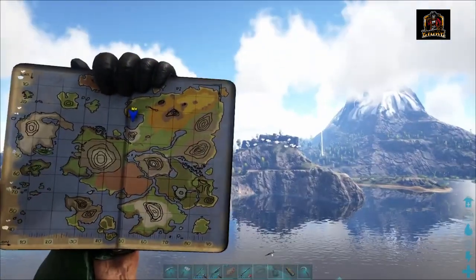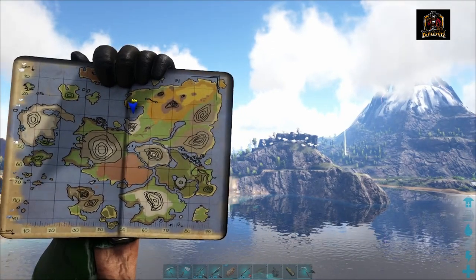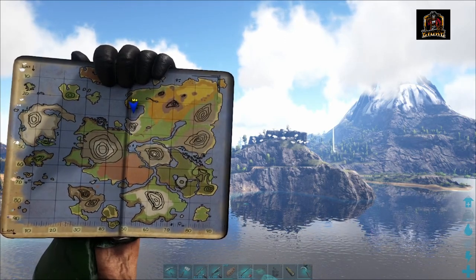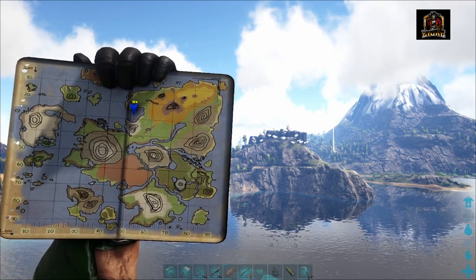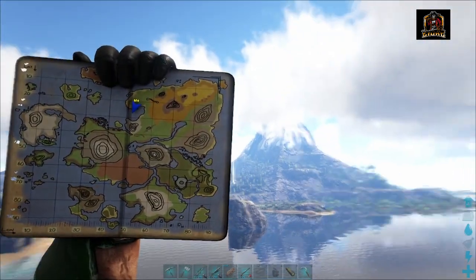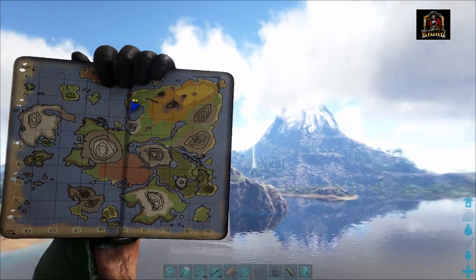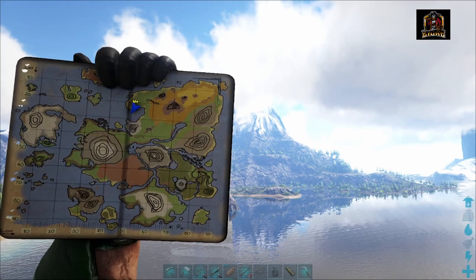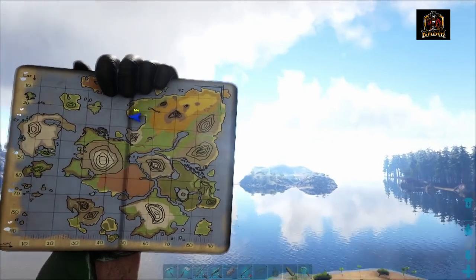Now if we look over here right across from us, I believe that ledge is called Zeus's Mountain or something like that. Up there is another great spot for being able to grab a bunch of metal. You will want to go up there with a decent land mount and maybe a bit of decent armor. But along behind that you can see Mount Olympus — not only is it great for the view but you also have access to a ton of metal along the base of that mountain just a little portion ways up. There's a bunch of metal in there base to mid-level as well as these islands over here.